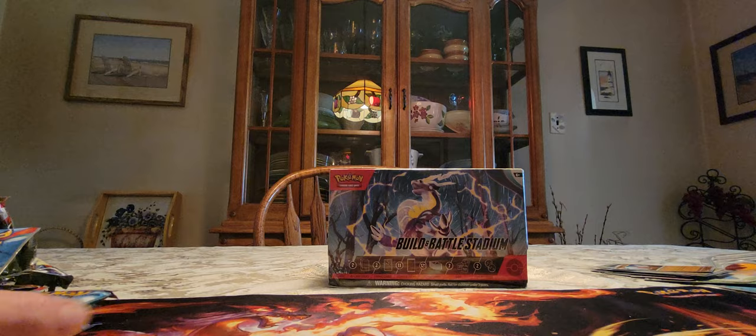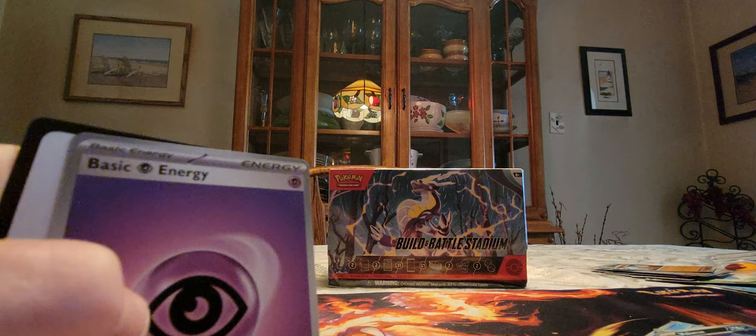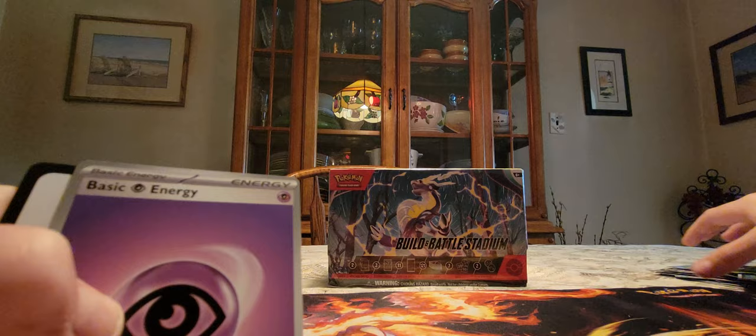We'll do another Tyranitar pack. So this is the sixth pack. Skwovet, Palpitoad, Zigzagoon, Scyther, Vaporeon, Houndour, Braviary, Amoonguss, Malamar, and Palafin — regular holo though. Psychic energy. Code card.